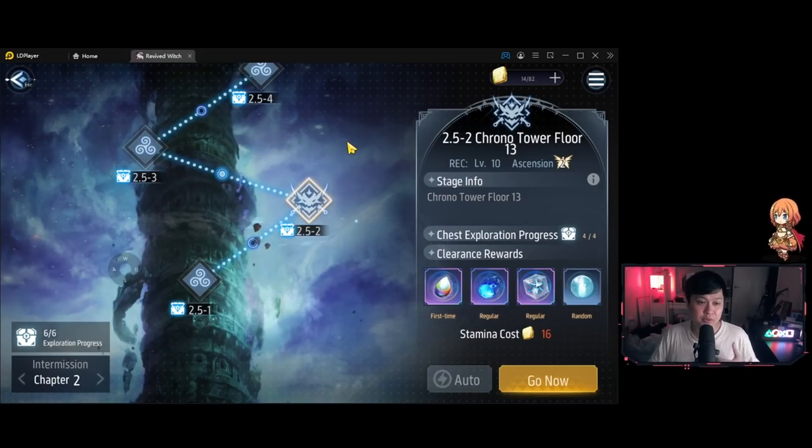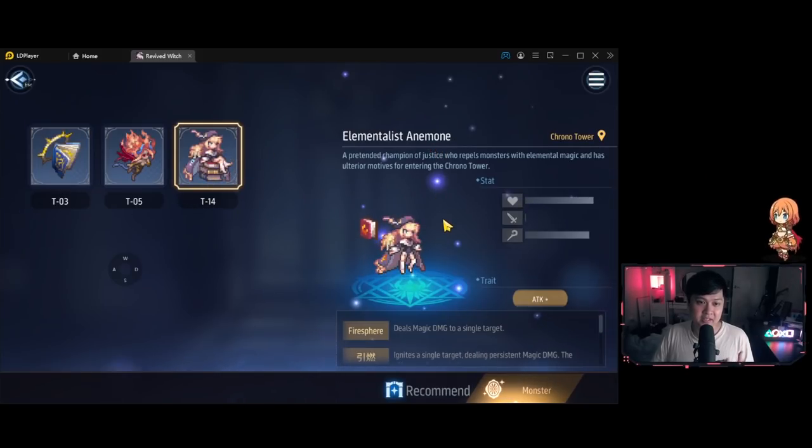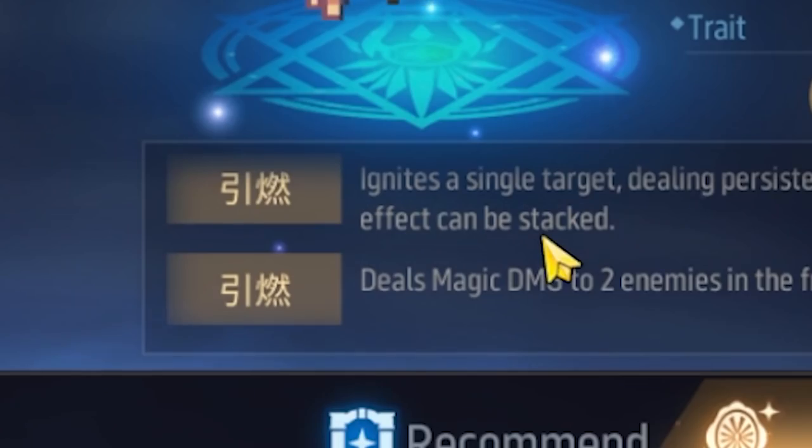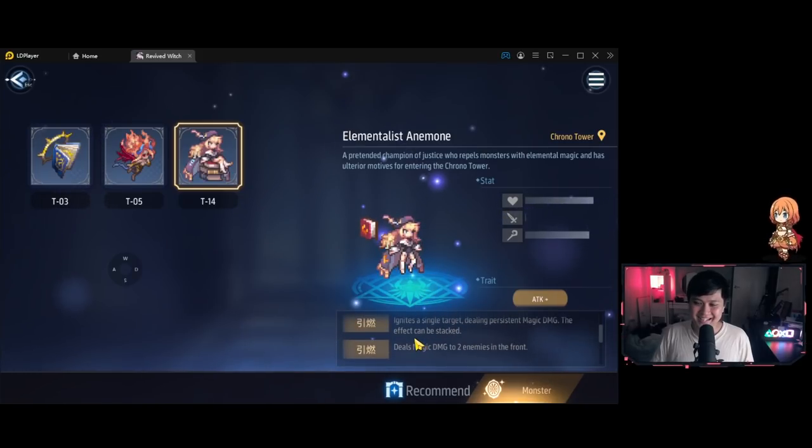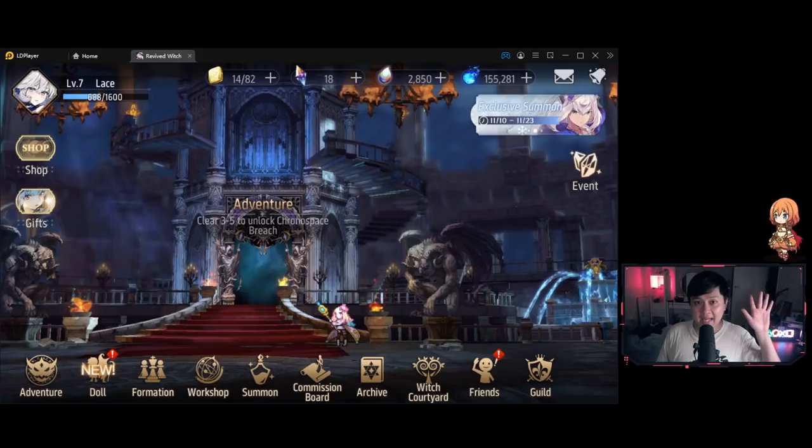I don't know how far you guys have progressed, but stage 2.5-2 is actually hell. Anemone is just so hard to kill - she's using skills from the ancient scriptures, which maybe explains it.